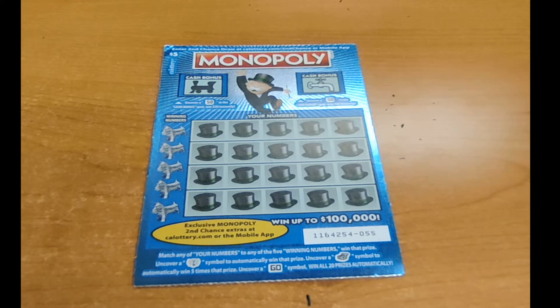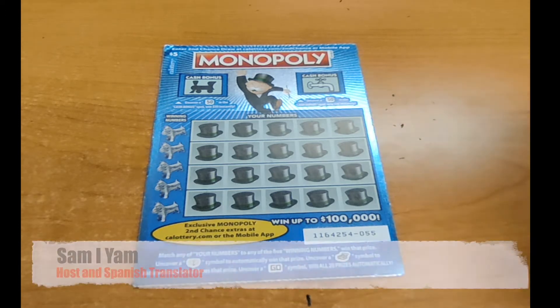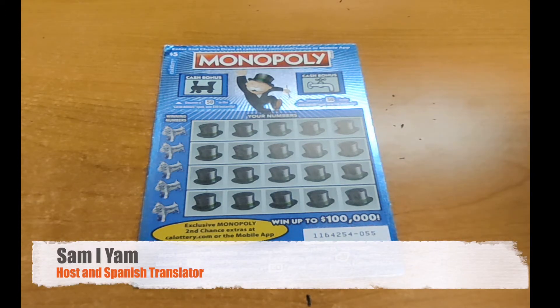Hello ladies and gentlemen, my name is Sam I Am, and today we're going to go over the $5 Monopoly card from the California Lottery, where we have three gameplays. The first one on the left, we uncover $50 in the cash bonus pot and we win $50.